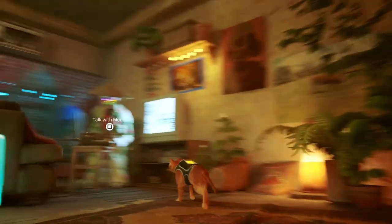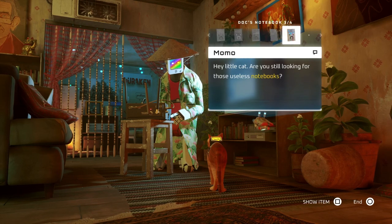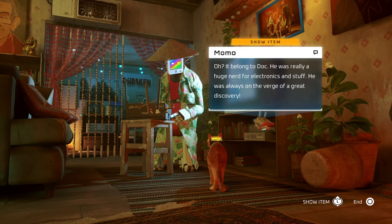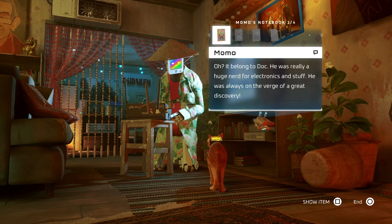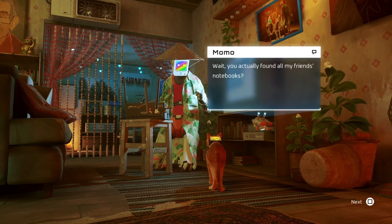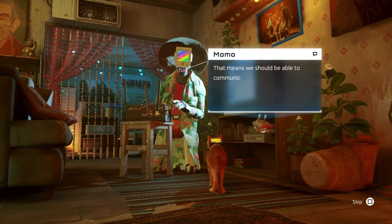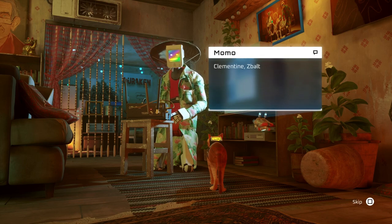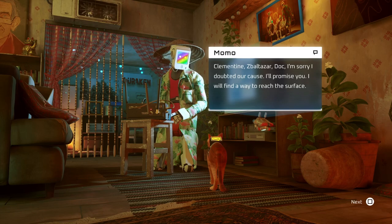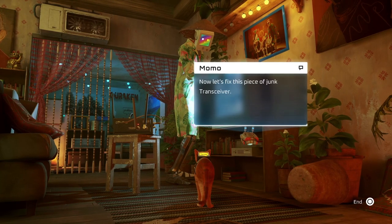Right, back to Momo — look what we found! 'This one belonged to Doc. He was really into electronics and stuff, he was always on the verge of a great discovery. That's Zblatza's notebook. I never quite understood what he was talking about most of the time, but he was very wise.' Wait, you actually found all my friends' notebooks? Yes, mate, we did! 'What's that note? The transceiver can be repaired — this is incredible! That means we should be able to communicate outside of the slums.' Clementine, Zblatza, Doc — I'm sorry I doubted our cause. I promise you I will find a way to reach the surface. 'Thank you — we might be able to find you a way up now. Let's fix this piece of junk transceiver!'